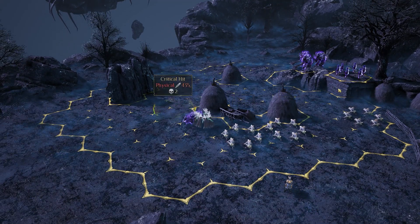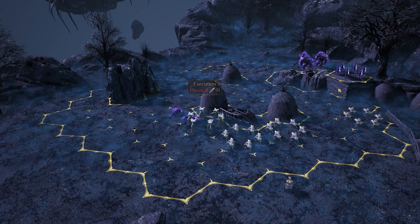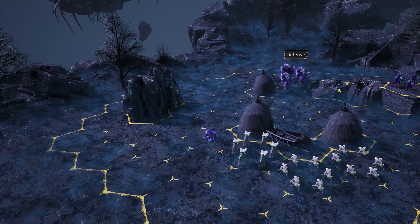I've left the ghouls over to the far right — they're pretty much there as a sacrificial lamb; the archers will target those instead of the ghosts. I wasn't sure if that little cart was going to be enough for line of sight, so those ghouls will take a pounding, but that is what it is.